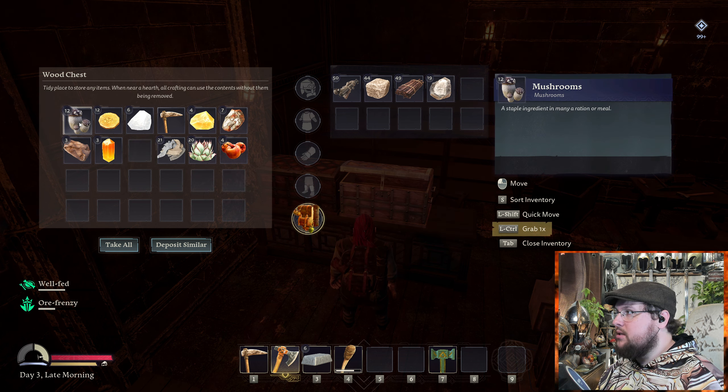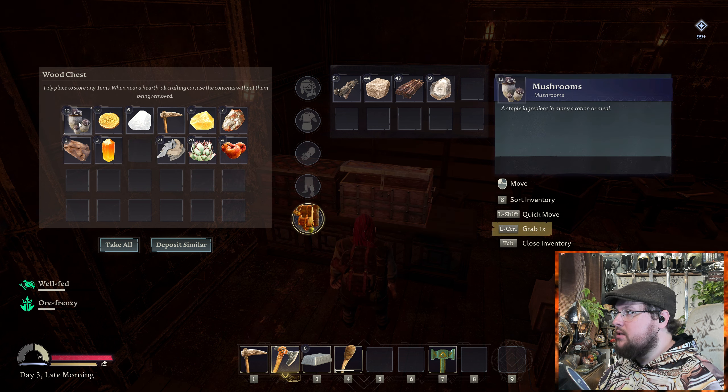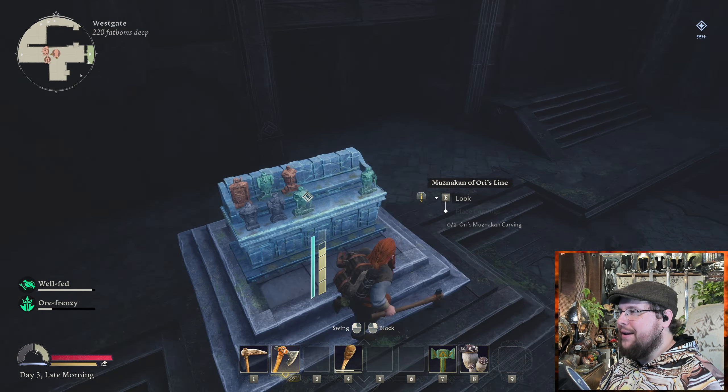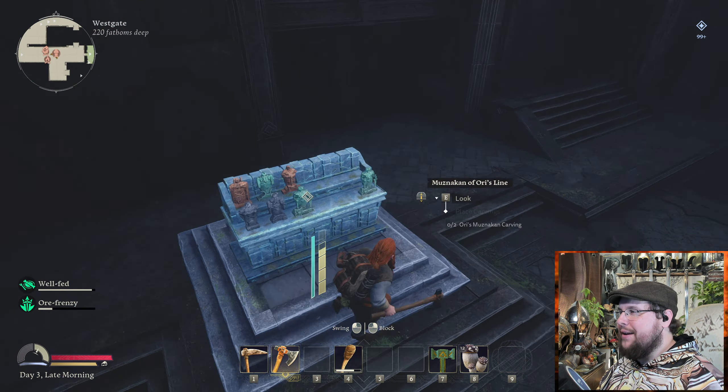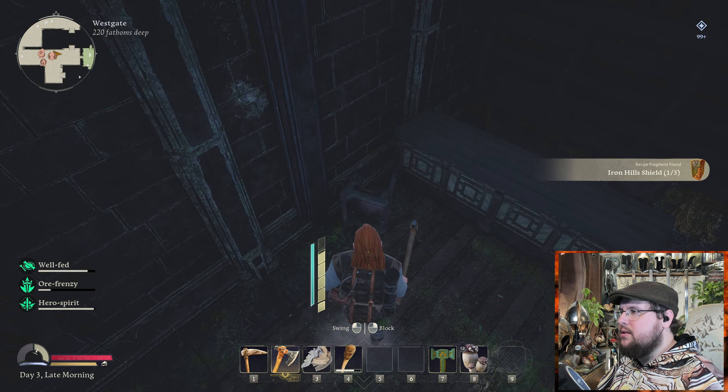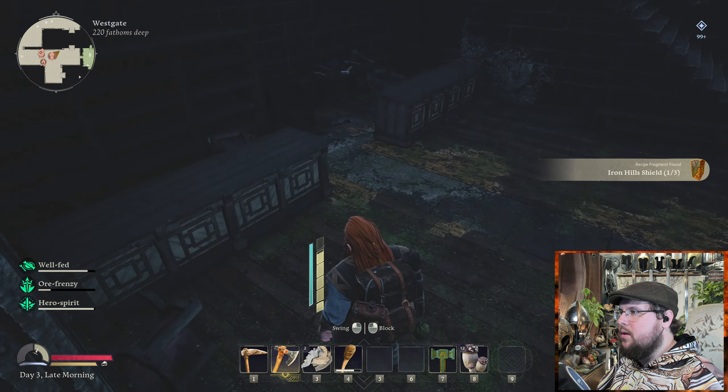We're also going to need to craft a new backpack when we can. What we're going to do is focus on the goal here — we're going to try to get the materials to upgrade the next level of stuff. I'm going to bring stone with me, I'm going to bring wood with me. I need some metal fragments to repair, so I'll keep those with me. I'll just keep one since I have a repairing thing. That should be all we need. We'll need some food for the road — we're going to have to just carry some of these mushrooms with us because that's all we got right now.